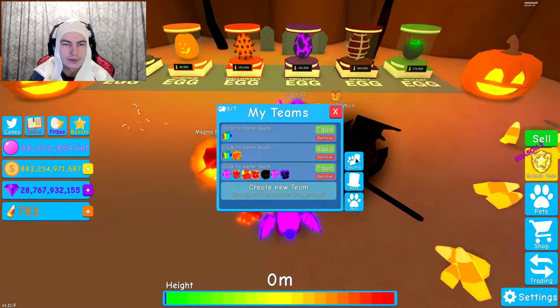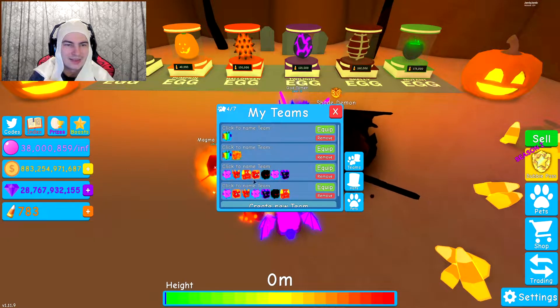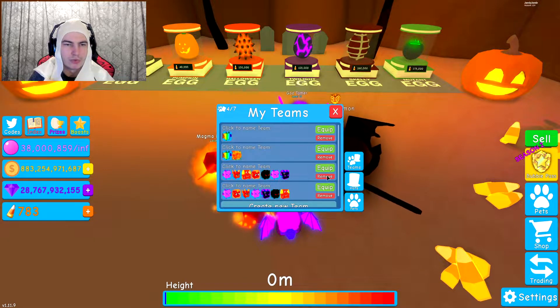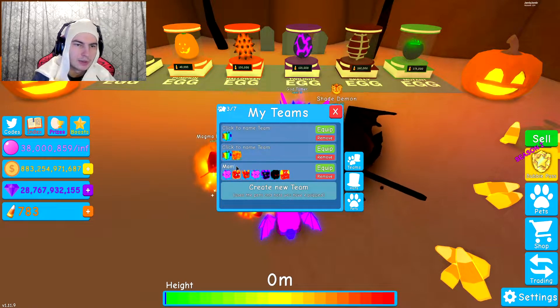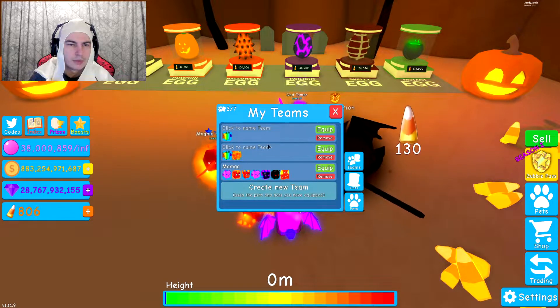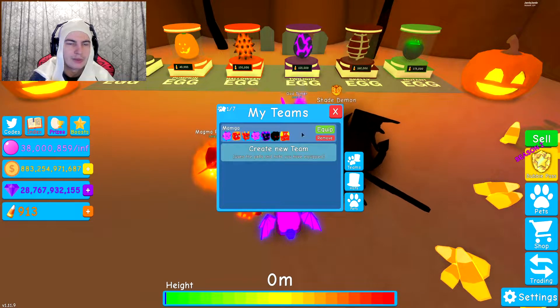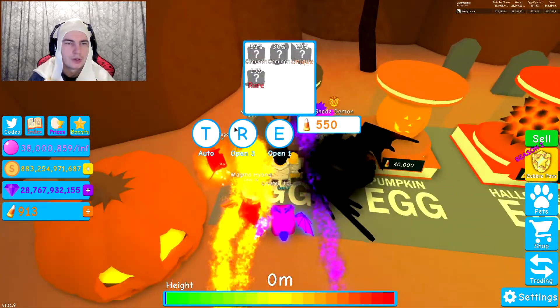Okay, we gotta gather a few really quickly. I need to actually make a team. Is that the exact same? It actually might be but we'll just remove that one. Magma - I don't know what these ones are so I'm just gonna remove them, and then we need to make a Halloween team now, so I'm gonna quickly go ahead and grab one of them.